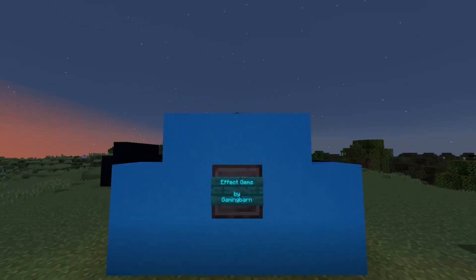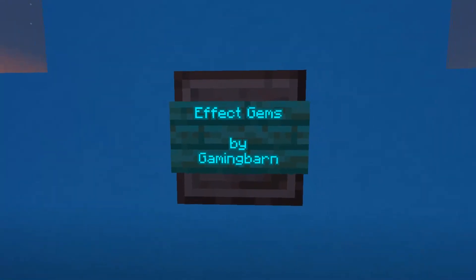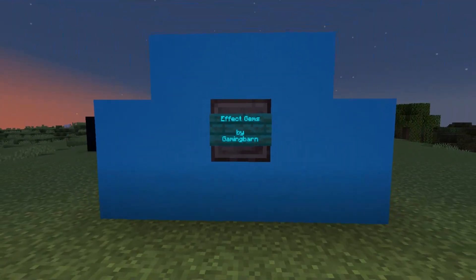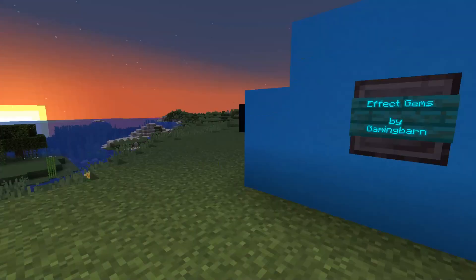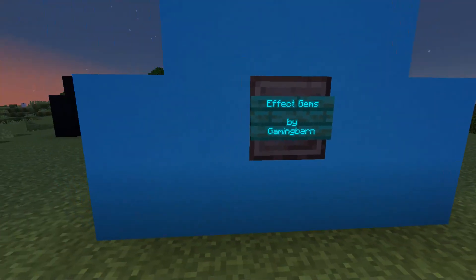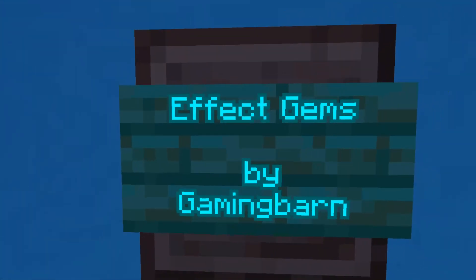It is Effect Gems by Gaming Barn. What are Effect Gems? Well, Effect Gems are simply gems that give you effects. I mean, they couldn't be more simple. But where do you get them and what do they do? What effects do they give you?